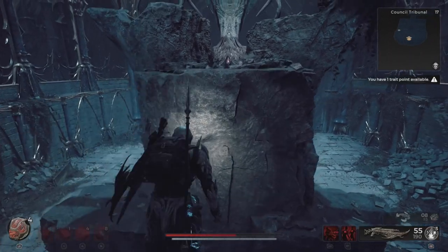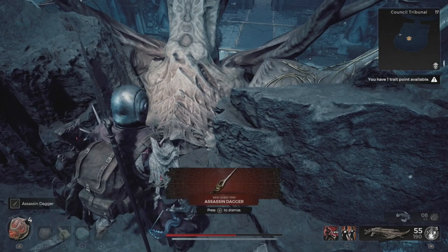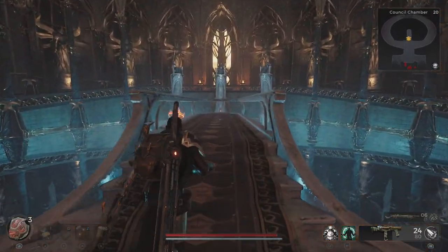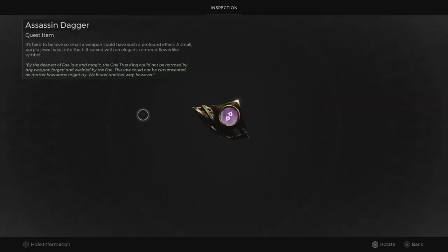Now this is the part where you're going to deviate from the quest. To get the Red Prince's Crown you're actually not going to finish this quest. If you'd rather finish the quest you can return to the council and make your accusation against whoever's symbol matches the bottom of the blade, which you can check out in your inventory.